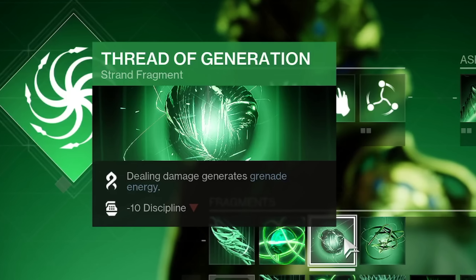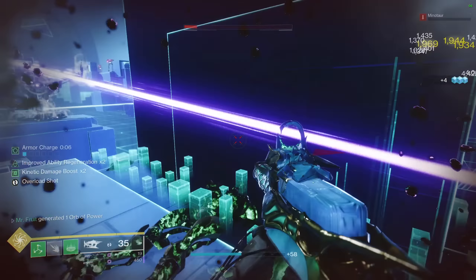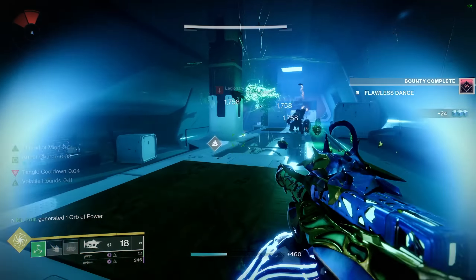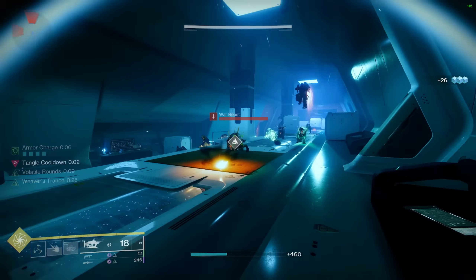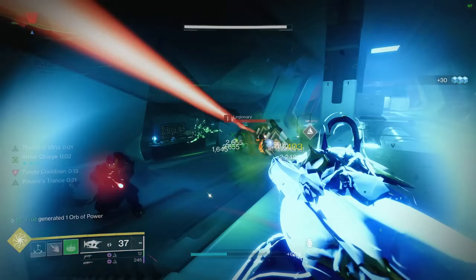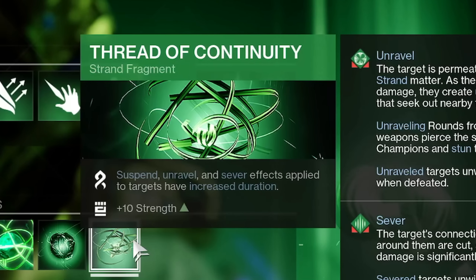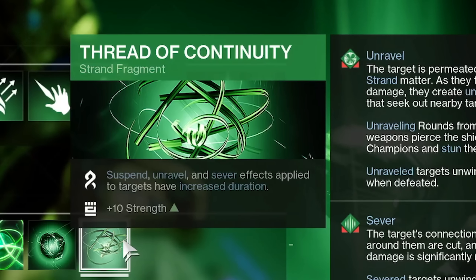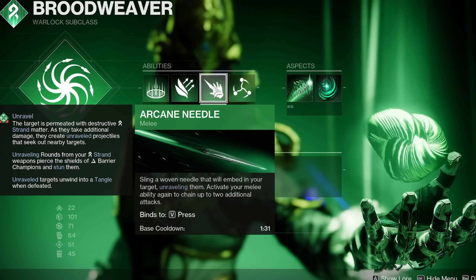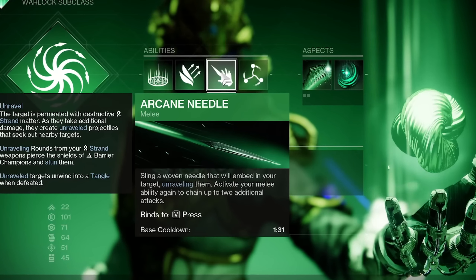Thread of Generation — dealing damage generates grenade energy, like every strand build is running, and I'm surprised if it's not going to get tweaked, because it procs off all damage. So as you can imagine, having Osteostriga and Necrotic Grips constantly doing damage across everything means you get your grenade back like bada bing bada boom. Thread of Continuity: suspend, unravel, and sever effects applied to targets have increased duration. You also want to use your Arcane Needle melee, because it unravels targets, and when they take additional damage they create unraveling projectiles that seek nearby targets.